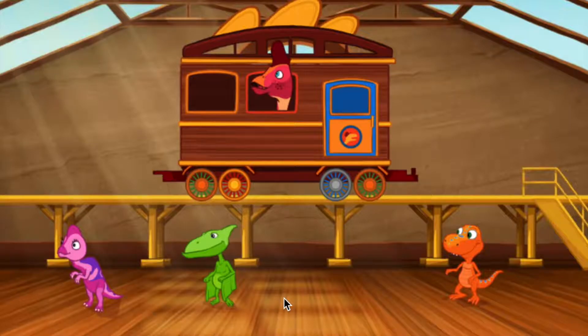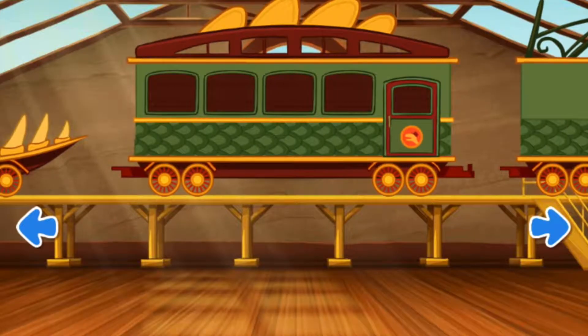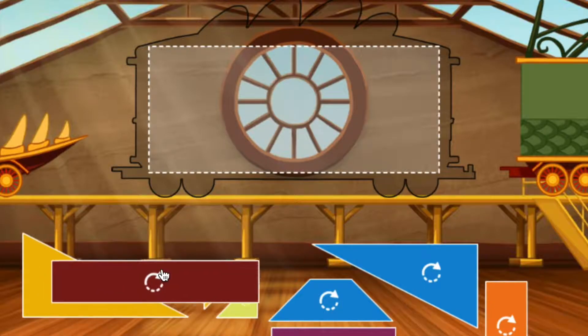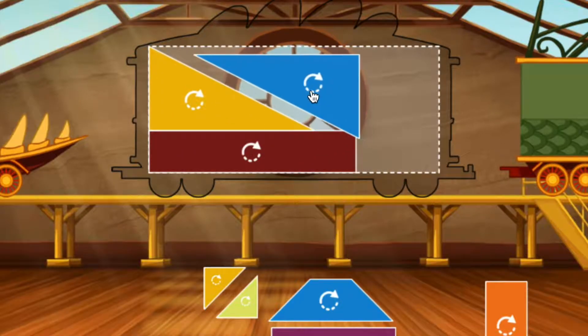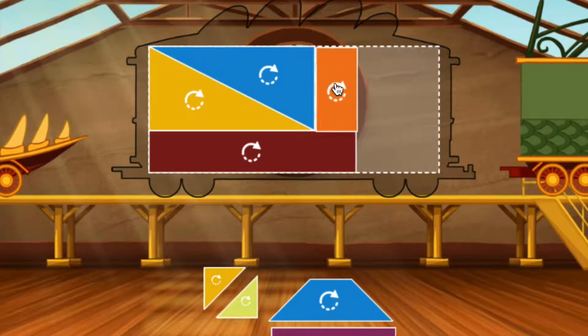Field guide. Swipe to look at the cars. Click the car to choose it. To build your train, fill the rectangle with the puzzle pieces. Click the shape to turn it. Looking good.